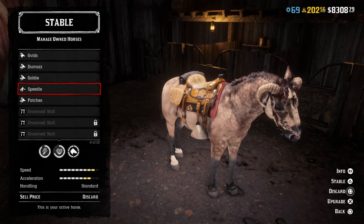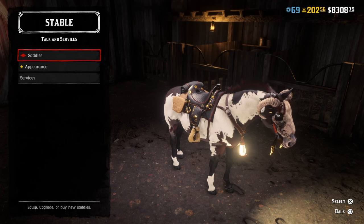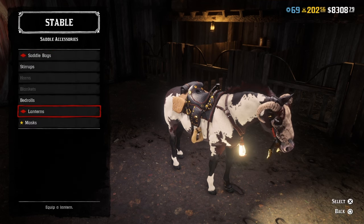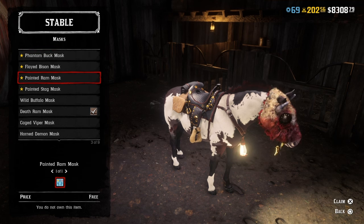We're going to manage our owned horses, then scroll down to the horse that you want the mask to be on — I'm going to choose my Patches for now. Then we're going to go to Saddles, click on the saddle that has the arrow or the check mark, and then move down to Masks.